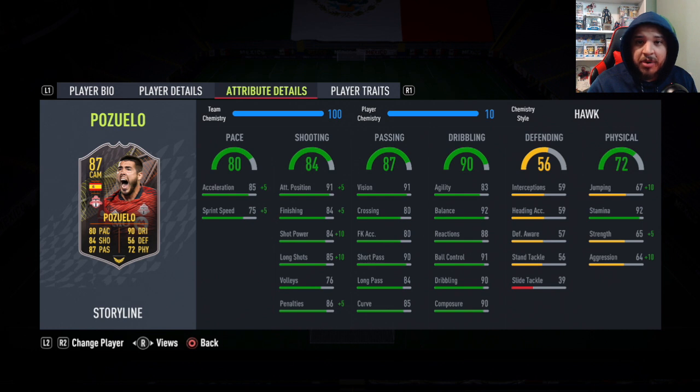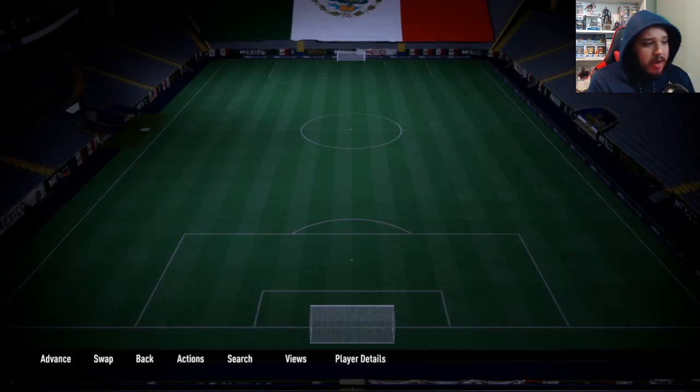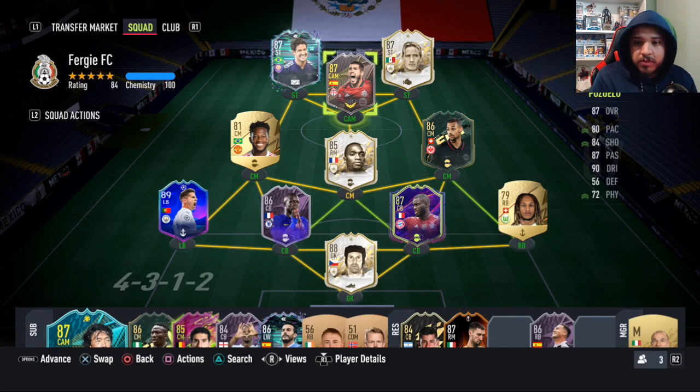I put the Hawk chemistry style on him for a bit of pace boost, giving him finishing 89, shot power 89, long shots 95, and good attack positioning. I considered a Maestro to max out passing and boost reactions, or a Finisher to get agility up to 93, but I decided to try him with the Hawk first to see how he feels without the agility boost. He is short at 5'7", so he might feel better than the stats suggest. We're going to play him as a CAM in this team setup with Pato.